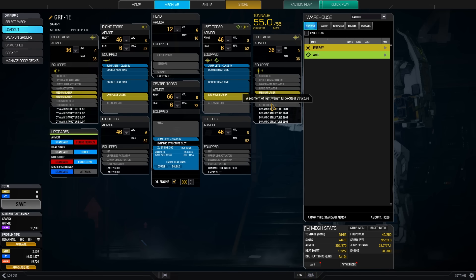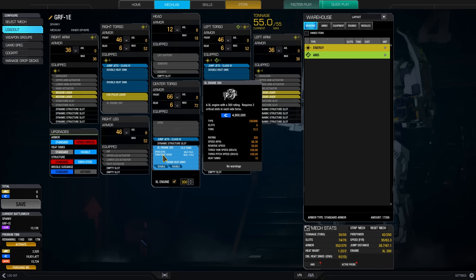Interestingly, Sparky can have six energy weapons, so this is quite a lot. And you need some cooling for that, therefore six external double heatsinks. XL engine 300 is a very nice engine — you should actually own that. As an inner sphere pilot, you should own an XL 300. I'm doing so many builds with that, so if you want to buy an XL engine, go for the 300.